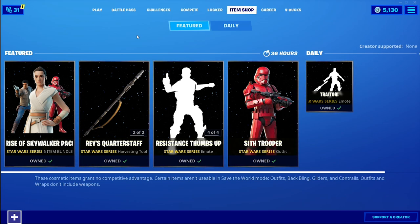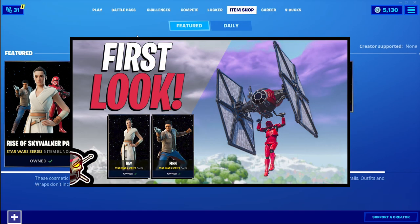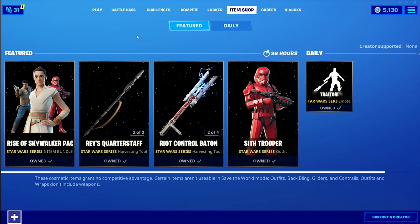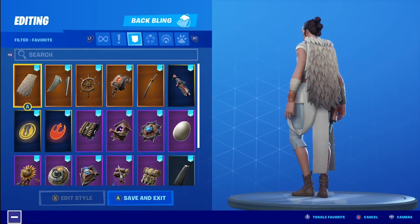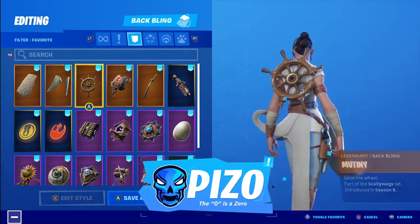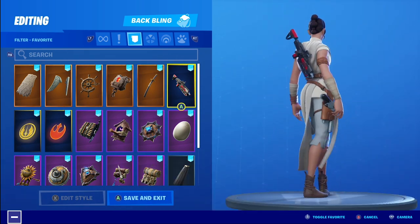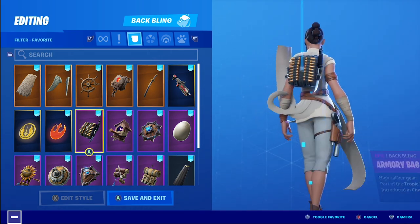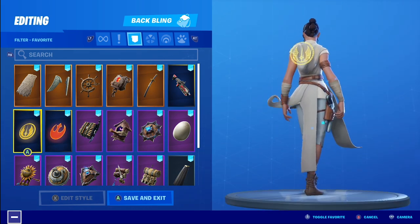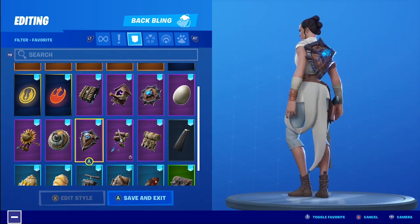Welcome to the in-depth before-you-buy for Sith Trooper, Rey, and Finn. I did do a first look already with all the new items in-game — sound test, the glider, the emotes, etc. I thought about splitting them into three videos but decided to put them all together, same as the first look.